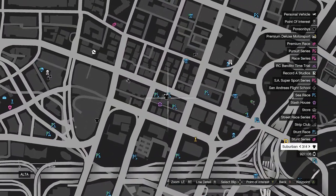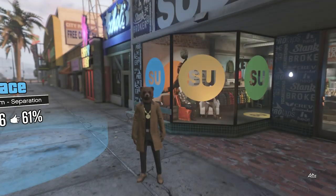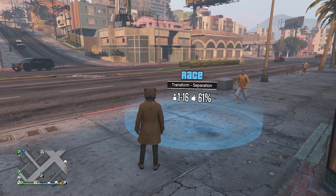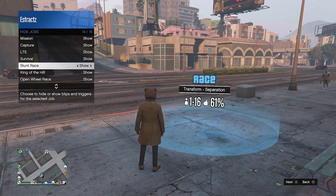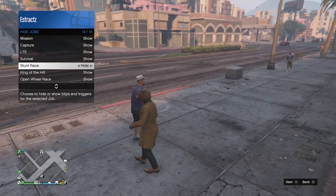To get the tan joggers, you're going to want to go over here to this location where this clothing store is and this stunt race. Whenever you get to this location, if you don't see the stunt race, pull up your interaction menu, go to map blip options, then go to jobs, scroll down near the bottom, and you're going to see stunt race. If it is set to hide, it will not be on the map.